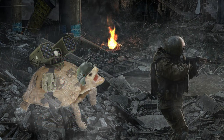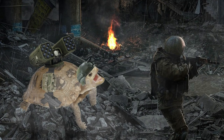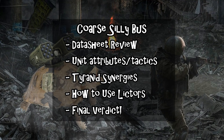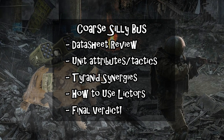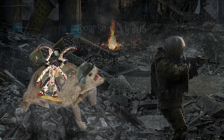If you like the style of content, hit that subscribe button and the little bell down below — do all that YouTube stuff, you know the drill. And let's talk about exactly what we're going to be covering on this Lictor datasheet. First off, as always, we're going to do a datasheet review and talk about all of these stats. Then we're going to move on to unit attributes, important things on that datasheet to look at in particular. We're also going to talk about some interesting synergies, both with the Tyranid codex as a whole as well as Hive Fleet adaptations. We're then going to talk about specifically how you use Lictors on the table. Let's dive.